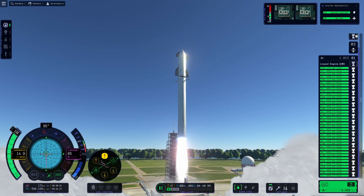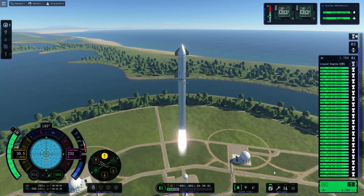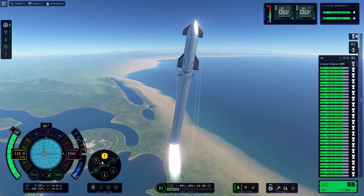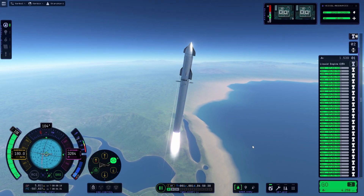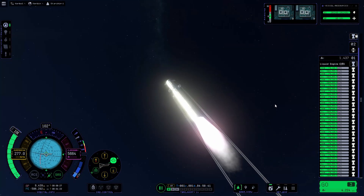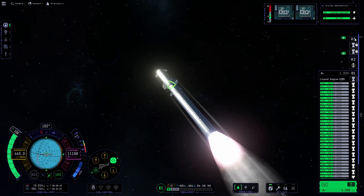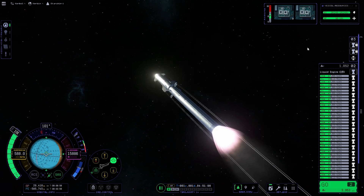There we go — blast off and away we go! Clear of the tower. Listen to the engines roar. The plume isn't quite as big as the real plume, but you know, it can be forgiving. I'm going to speed this up just a little bit, because if you watch this at one-times speed it does take a while. The grid fins are doing a really good job of actually keeping this in line. We're just going up — I went to about 700 metres per second delta-V in the first stage before I separated.